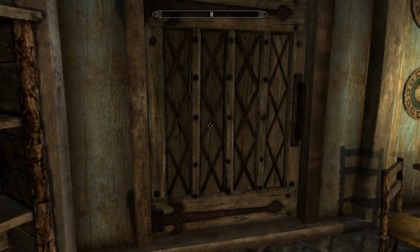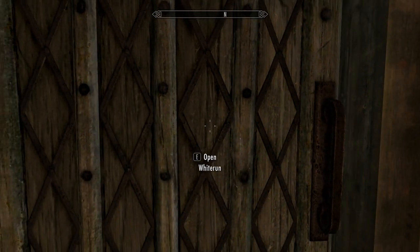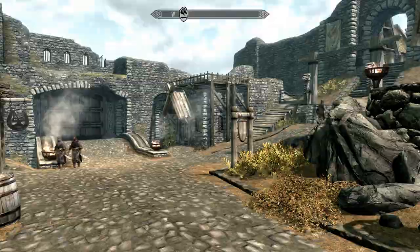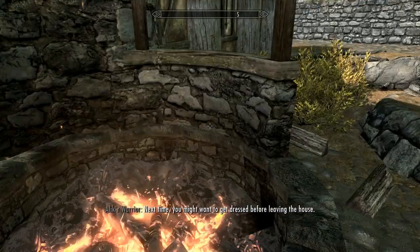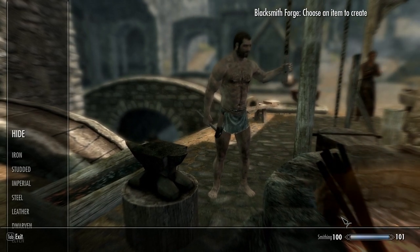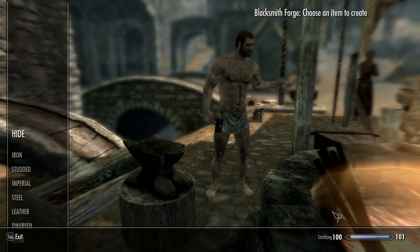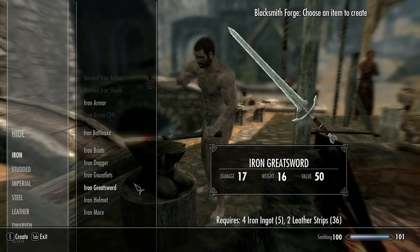The next thing you're going to need is Fortify Alchemy on pieces of armor you may have found in dungeons. If you don't have those pieces, I'm going to show you how to make them yourself. We're going to run out to Whiterun and go to the Forge. Here we are in Whiterun — people are going to make comments about us being naked. There are four pieces of armor you can put Fortify Alchemy on, and the first is going to be Bracers. So we're going to make ourselves a pair of Iron Gauntlets.